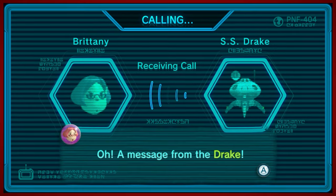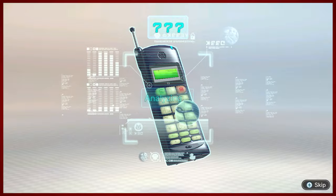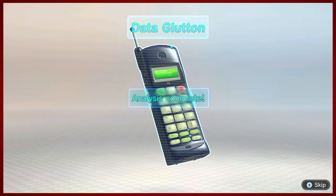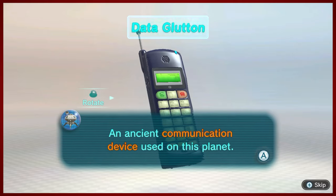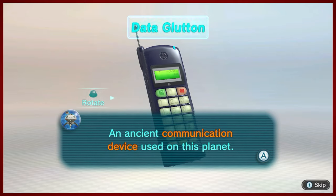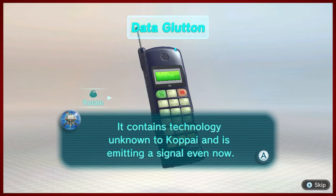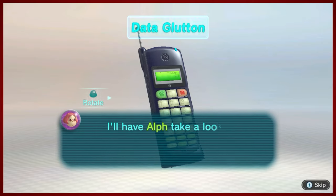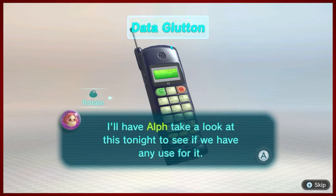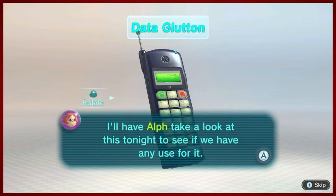We're getting a phone call to the Copad — it's a message from the Drake. Now that we brought in this cell phone, we should get some enhanced capabilities. You can even see it's got a rotary phone on it — an ancient communication device. The Data Glutton. This makes me think of those Nokia phones that have gone through conflicts of war and still survived — they're just built to last.